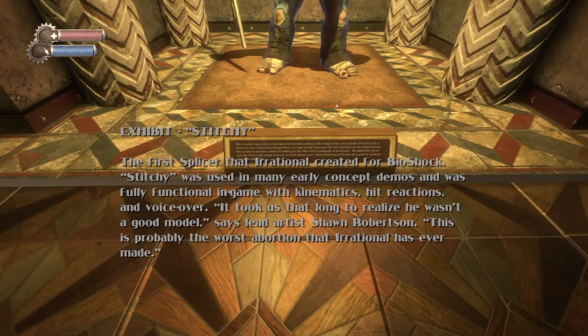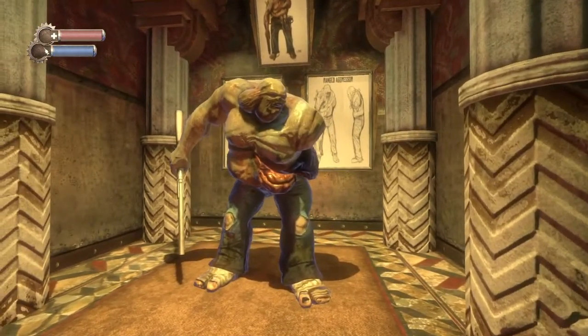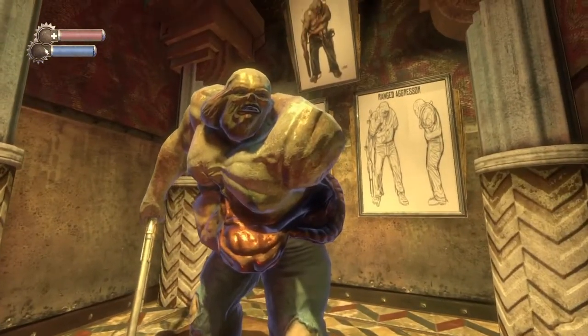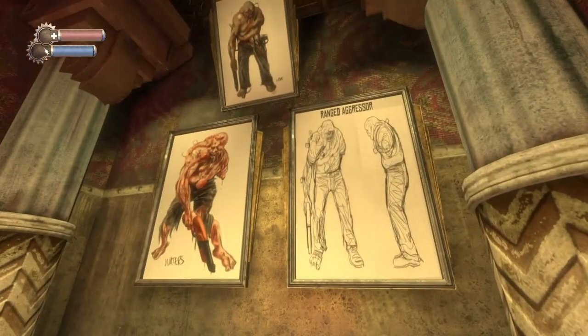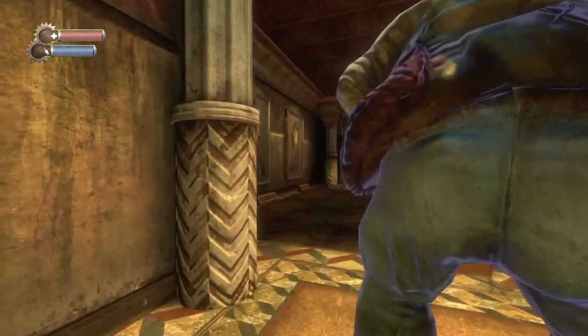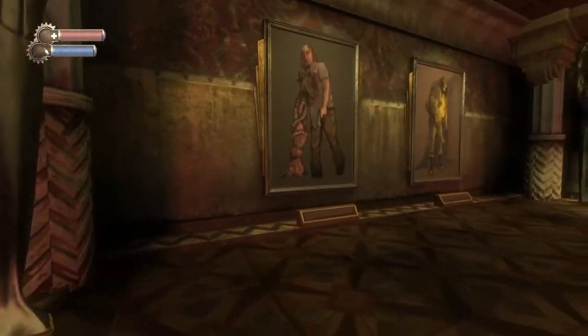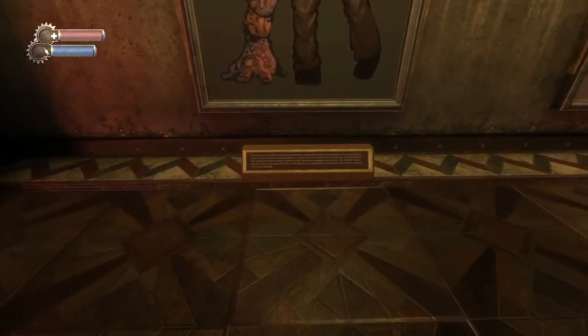'Stitchy' — the first splicer that Irrational created for Bioshock — was used in many early concept demos and was fully functional in-game. 'It took us that long to realize he wasn't a good model,' says the lead artist. Could you imagine fighting this thing in Bioshock? He's got something coming out the side of him, he's all stitched up, missing an arm.